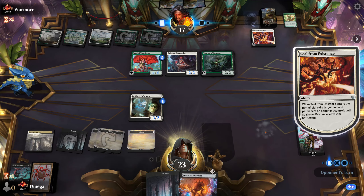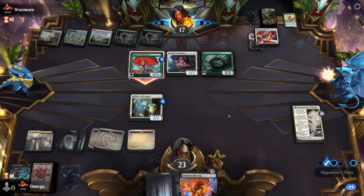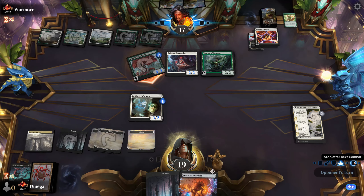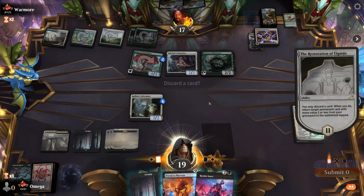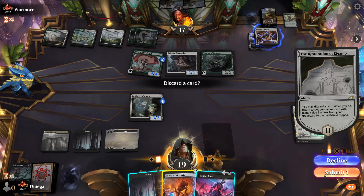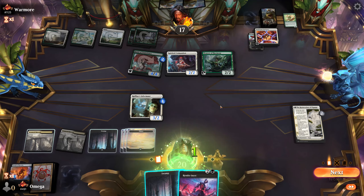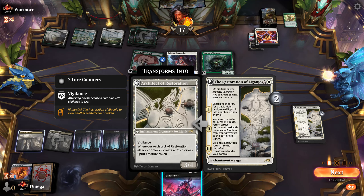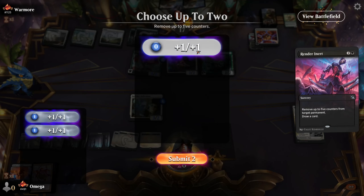Three creatures on the board — that's the magical number — but can we survive? A bit sloppy on the faking thing. I'll take four damage, that's fine. Render Inert — that's something we can cycle and make the Kami a little bit weaker. We can definitely go with Portal. I think we should be drawing something. Life gain is also pretty important. We go Render Inert, try to get rid of all the counters.